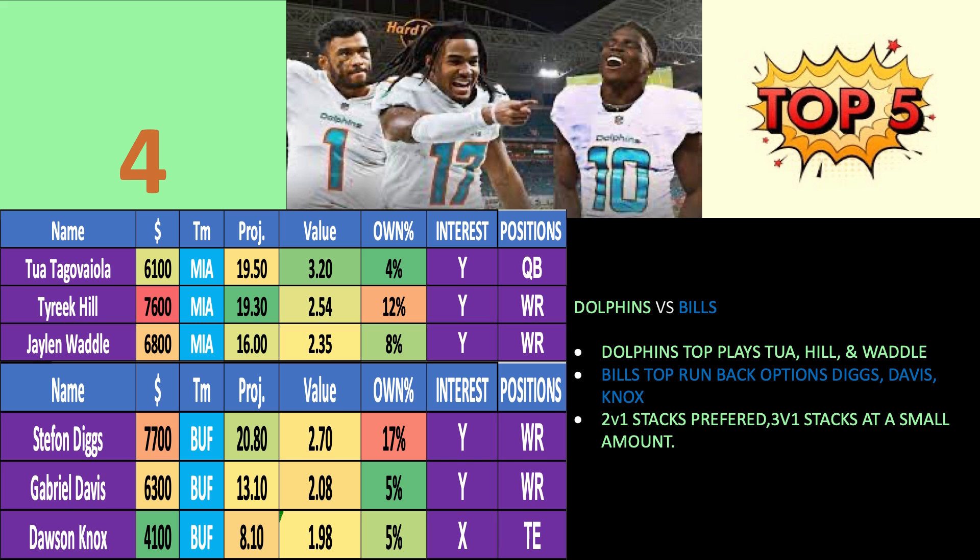It's risky to play both Hill and Waddle, even though they both produced the first two weeks. I don't expect Tua to throw the ball as many times as he did last week. This game is either going to be a blowout where Miami can't get anything going, or a real competitive but slow game. The Dolphins would prefer a slower pace because Josh Allen will take them to the house in a quick back-and-forth game. So 2v1s are way more preferred than 3v1 stacks — I might do one 3v1 just to be safe, usually doing about seven lineups per stack.